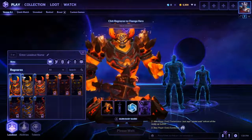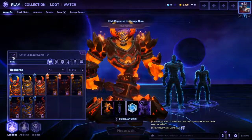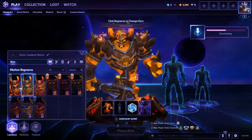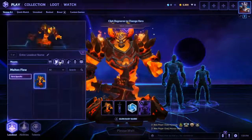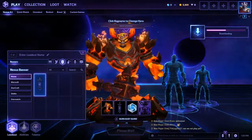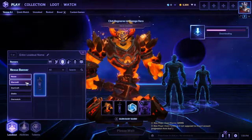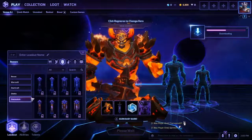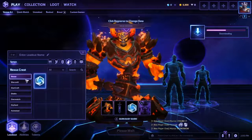You can have different custom layouts for your heroes. Here's Ragnaros — I can change his skin, I can change his mount if he had other mounts. Banners are something new; banners will show up when you take points or do objectives. And sprays are coming to the game too, just like in Overwatch.